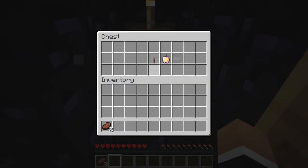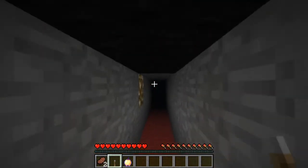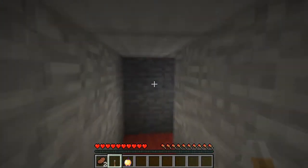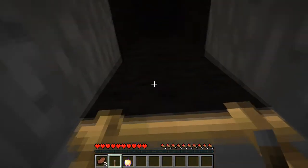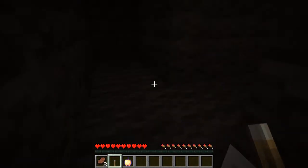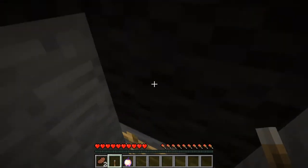I found a chest! I got a golden apple and a lever. Awesome. I assume I just walk out this way — this should lead me back out. This test was not made to be easy. There we go.